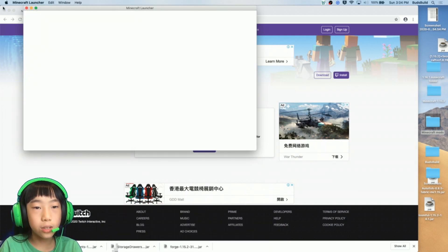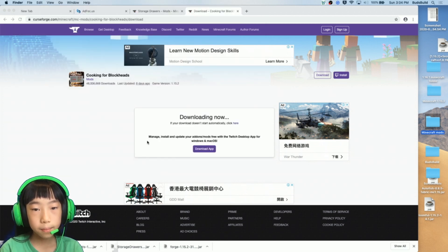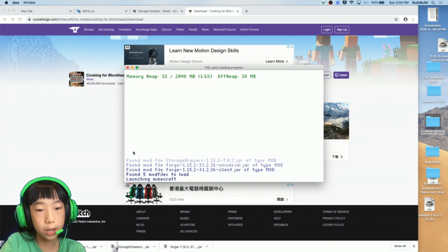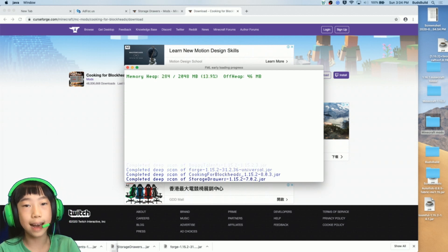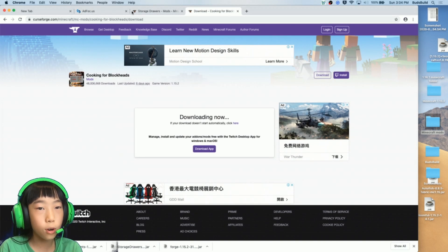Once all the mods are in the mods folder, you need to reload Minecraft. Wait for it to load again. Then go back into the mods menu and it should say the mods are found — Doggy Talents, Cooking for Blockheads, Storage Drawers — exactly right.